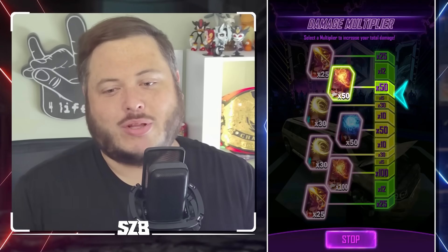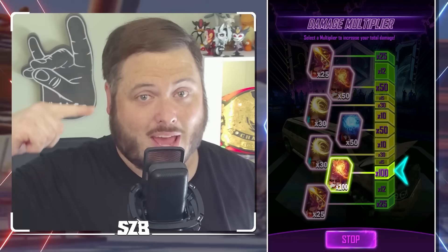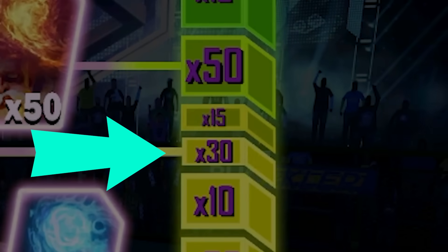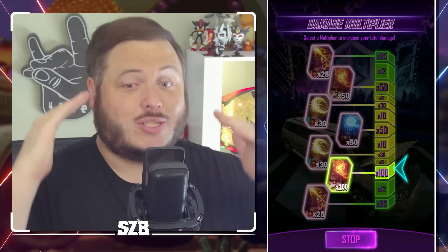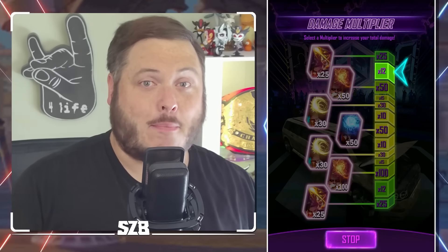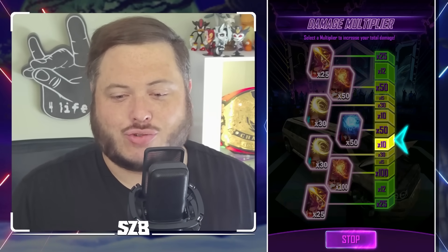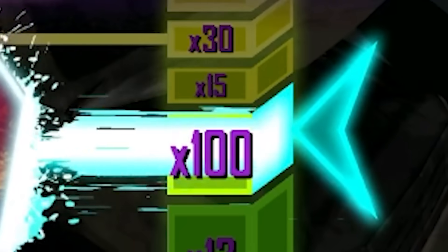On the damage multiplier screen, what you want to aim for is times 100 or times 20. For anyone not buying the power-ups, it takes just over a full length of the entire meter to stop once you press the button. So if you're aiming for 100, aim for just before times 50 when it's going upwards, or if it's going to the bottom, stop dead on around about times 12 and it should come to a stop roughly at the bottom, which gets you the best bonus possible.